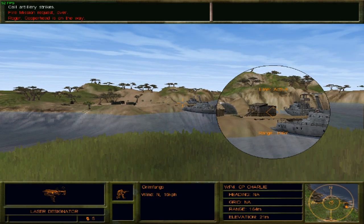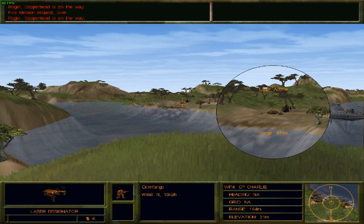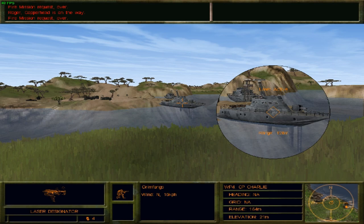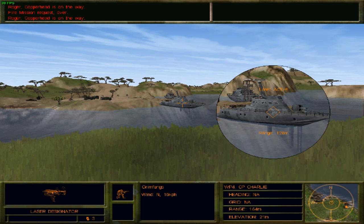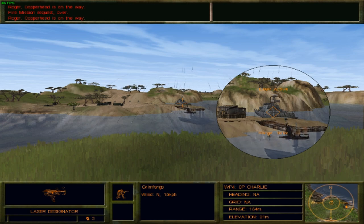Since we took out the helicopter first, I wonder what else we take out. Requesting another fire mission. The delay is the main concern when using the laser designator. While requesting fire missions, it's quite realistic — just because you ask for a fire mission doesn't mean you'll receive it instantaneously. Let's target the boats next. Come on — the boat actually sinks! Damn, and there was a guy there.